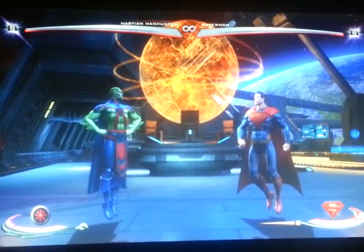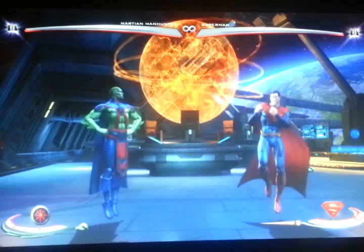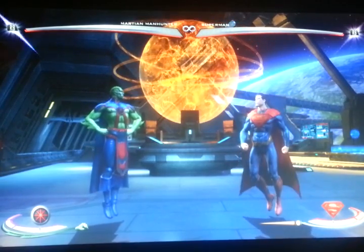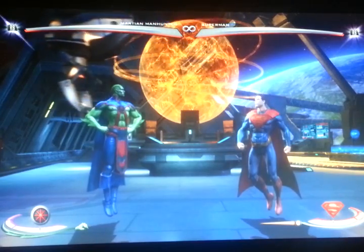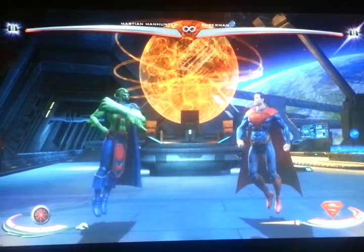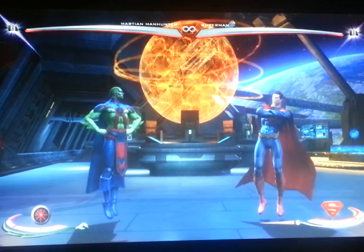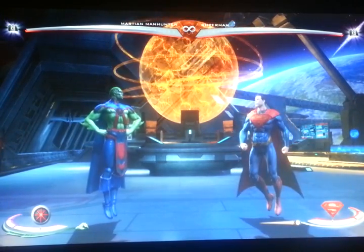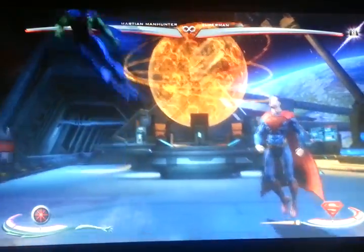I've been looking for more overhead cross-up teleport setups in Martian Manhunter, and what I've come across isn't a tactic that you can generally apply among the entire cast, like the BAC-1-3 knockdown into the overhead cross-up teleport setup is. So it is going to be match-up specific, but against certain characters, if you do an air attack into a downward teleport, they'll cross them up on block.